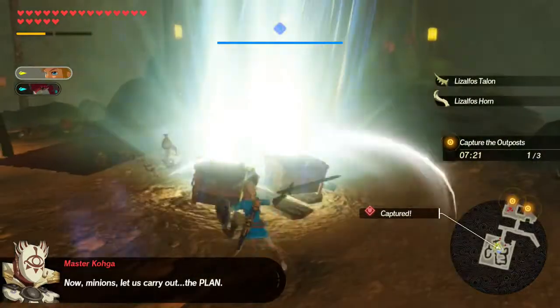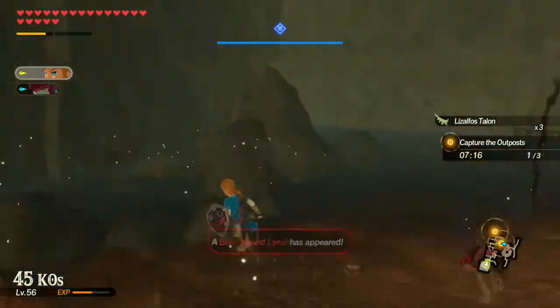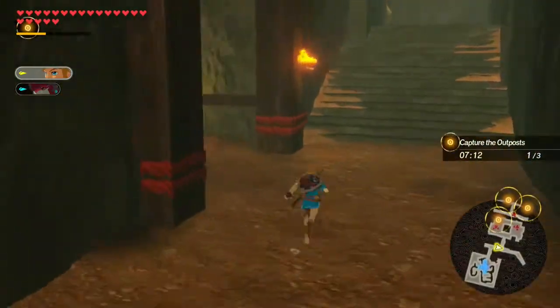Now minions, let's carry out the plan — what kind of plan that is. A Blue Maned Lynel. Oh goodness, that should be a treat.